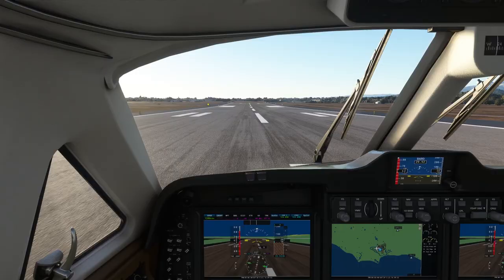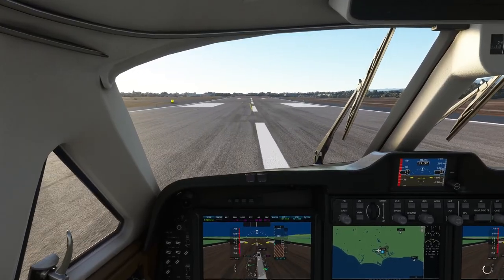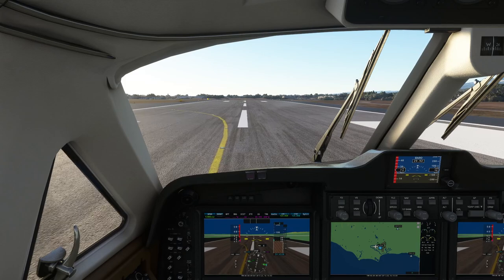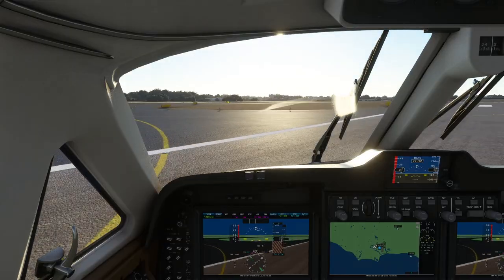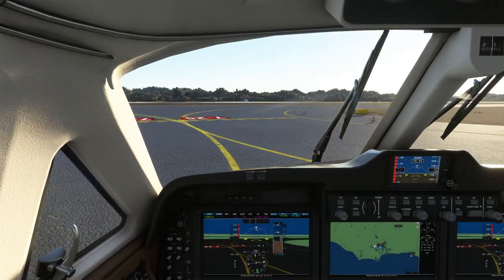We have reverse pitch on the propellers which we can use to slow down in a hurry. Combined with the wheel brakes we can stop remarkably quickly. We roll off the runway and lift the flaps as we do so, then taxi back.